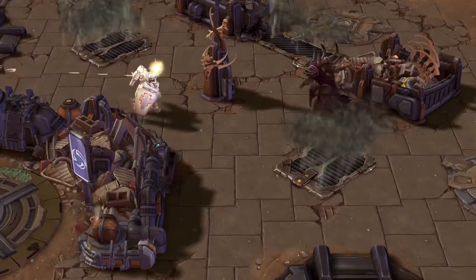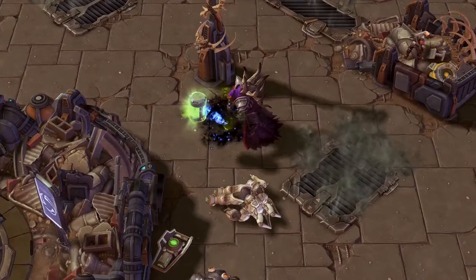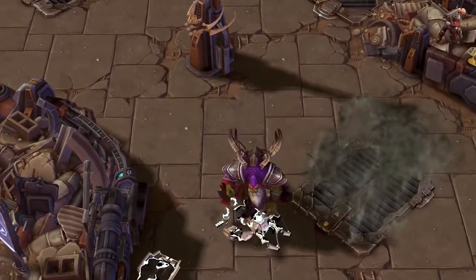If a hero is taken down while carrying a warhead, the nuke will safely drop to the ground, recoverable by anyone interested and able to pick it back up.